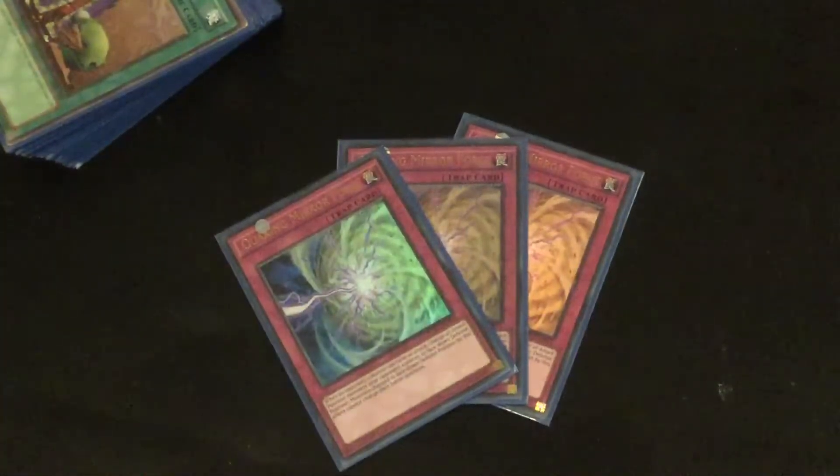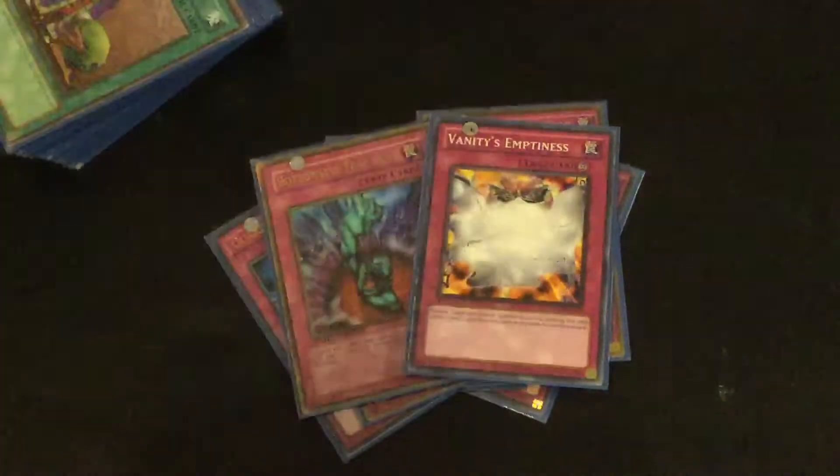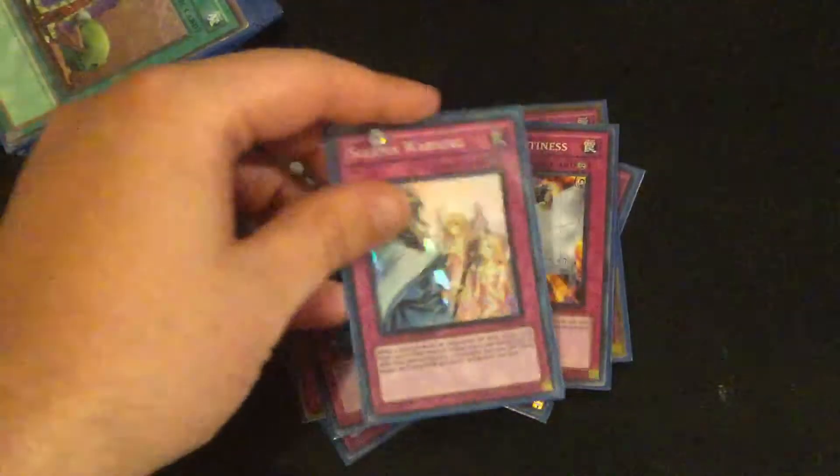Onto my traps, I have 3 Quaking Mirror Force, 2 Call of the Haunted, 1 Timespace, 1 Bottomless, 1 Vanities, 1 TT, and a Solemn Warning.